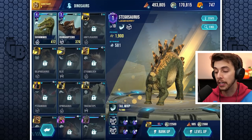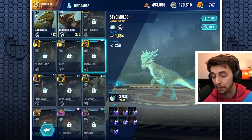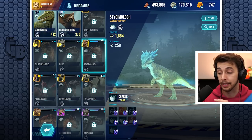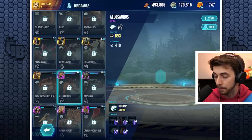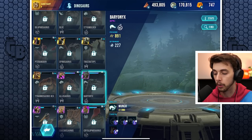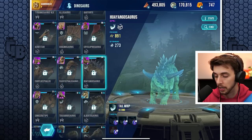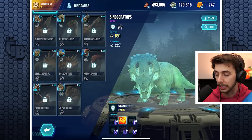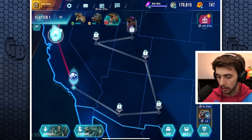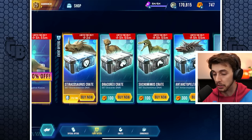We're very close to getting some other ones — only three DNA away from a Stygimoloch unlocking, and its power is already 1684 at level one, so you could rank that up even higher. We're also very close to an Allosaur, Baryonyx, Cryolophosaurus, Hyungasaur, Pachycephalosaurus, and Euplocephalosaurus are all incredibly close. We've got loads of stuff to open before we get into the craziness of Elite missions.